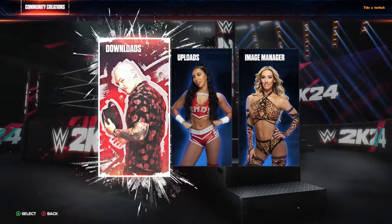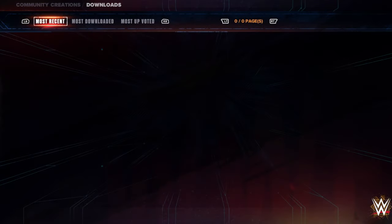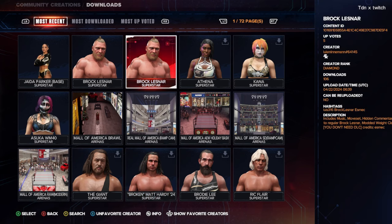Go to Downloads. What you guys want to do here is go to Favorite Creator. Scroll all the way up to 'lewis man'. You can see right here it includes music, moveset, heading, commentary, the regular Brock Lesnar body and weight class.